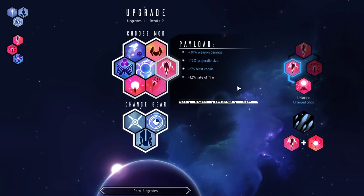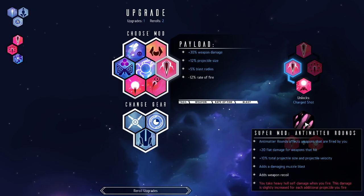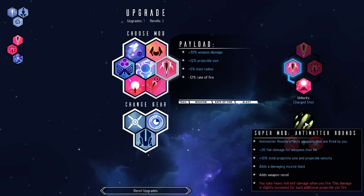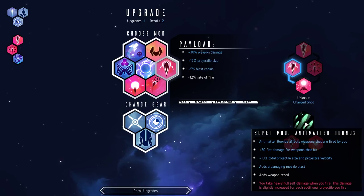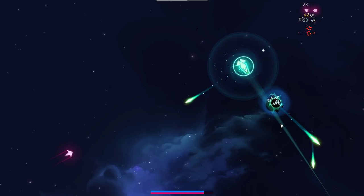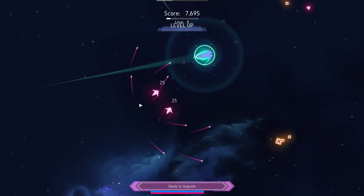That's not charge shot, that's payload. Anti-matter rounds — seems like a spooky thing to go for. 20 flat damage for weapons that hit, bonus projectile size velocity, adds a damage muzzle blast — it's a shot right in front of us, probably — adds weapon recoil. Take heavy hull self damage when you fire. Damage is slightly increased for each additional projectile you fire. That seems terrifying. I don't know that I'm going to want that. But yeah, it's interesting — the splinter effect is only after they've procced. I get it, it makes sense.